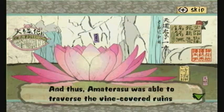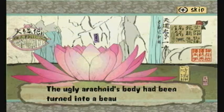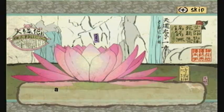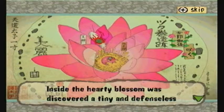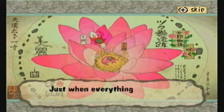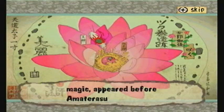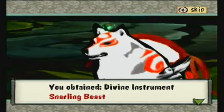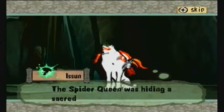Oh, story time! And thus Amaterasu was able to traverse the vine-covered ruins and defeat the devious Spider Queen lurking within. Who's narrating this? Aren't we supposed to be saving a dog? The ugly arachnid's body has been turned into a beautiful blossom, and a feeling of tranquility reigned throughout the ruins. Inside the hardy blossom was discovered a tiny and defenseless dog, presumably consumed by the fearsome queen. A weapon long sealed away by the Spider Queen — Snarling Beast — appeared before Amaterasu's eyes. Looks like a new divine instrument — a reflector. Reflector mark grants ink bullet power — awesome!